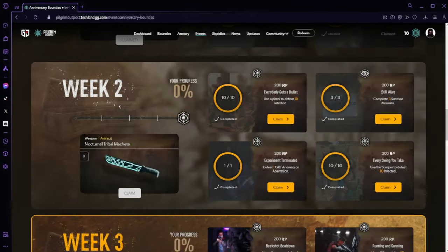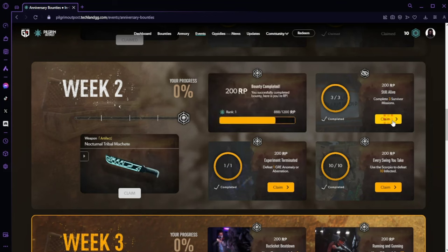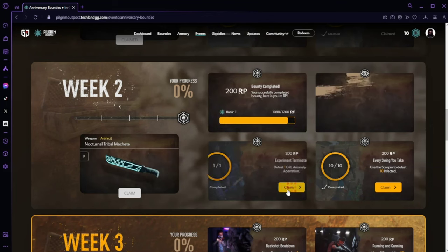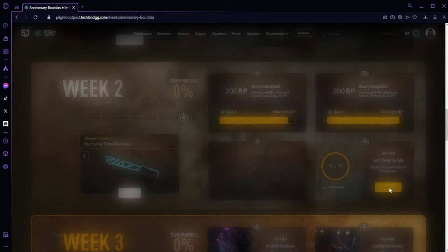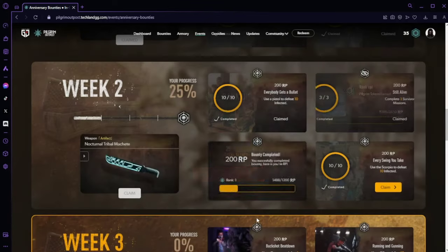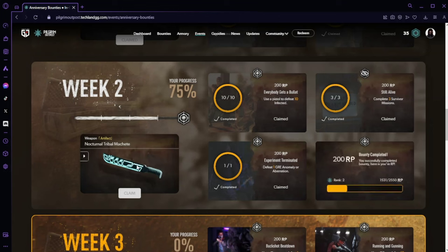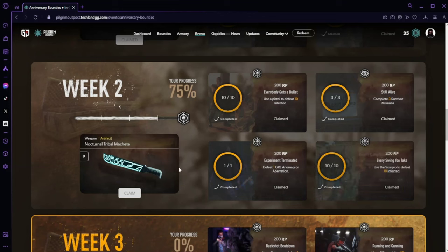All bounties completed — let's start claiming them. Claim number one, number two, number three, and finally number four. Oh, rank up! 25 Pilgrim Tokens earned — let's go. Okay, claim, and now we should be able to claim the weapon. There we go, claim.